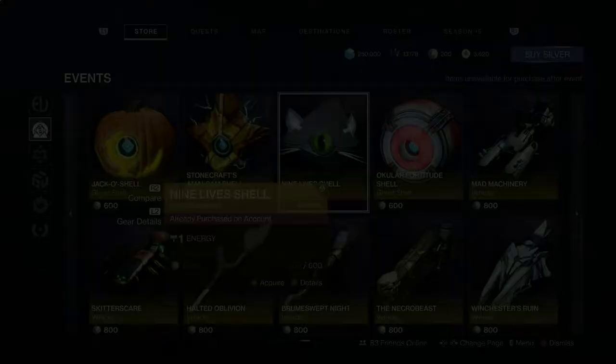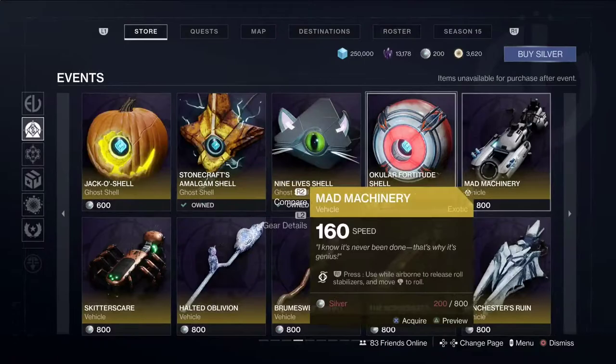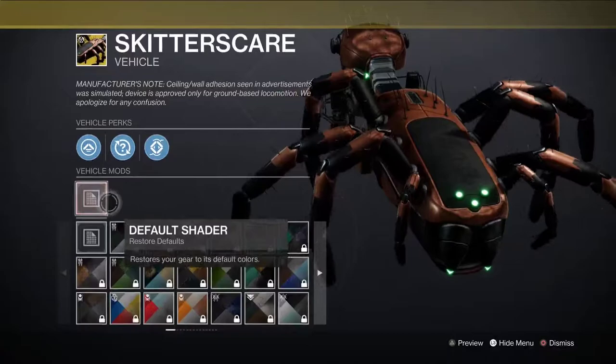Stonecraft's Unmilacalism Shell — this one's cool. I think this one makes a sound effect when you pull it out — in and out. Ocular Fortitude Shell — kind of like a Cerberator. Mad Machinery. This one is amazing — probably the best exotic I've ever seen in Destiny. The Skitter Skeer.